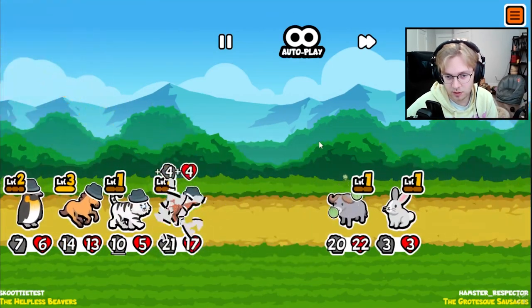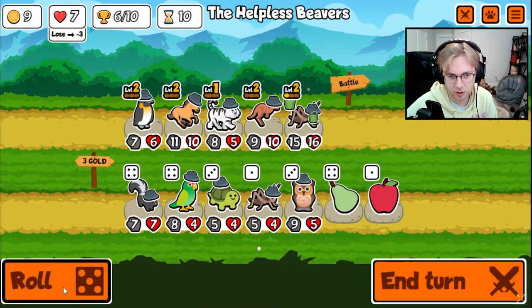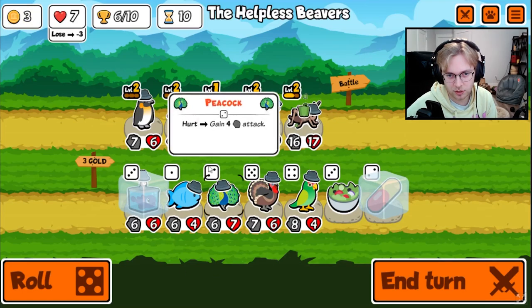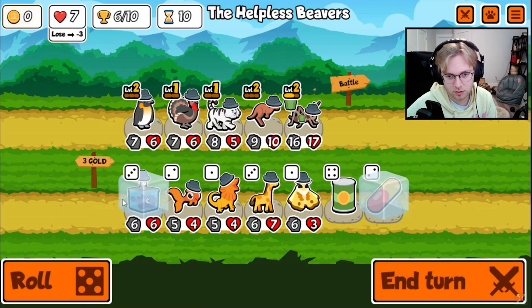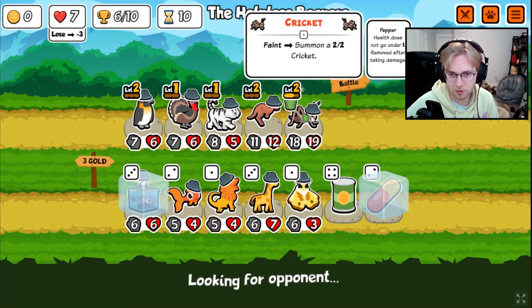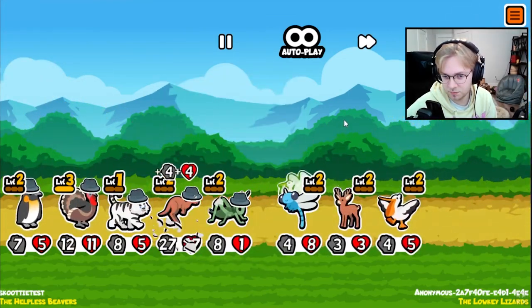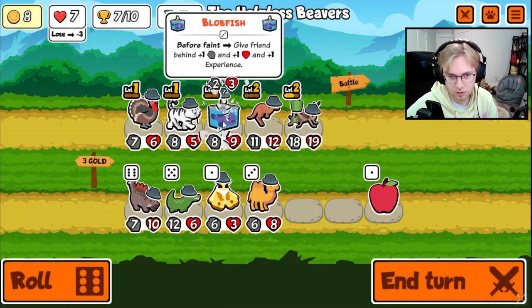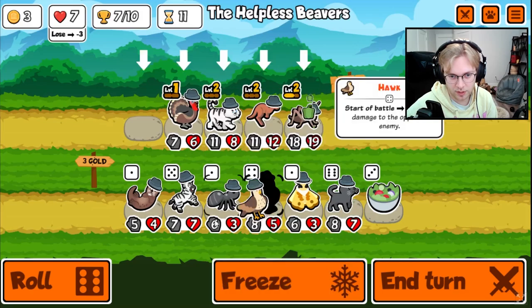That was actually pretty good for us. Where is the shark? That seems pretty good. There's a turkey, and the turkey gets level three from the white tiger. I guess it's only for the cricket though, which I guess is still something. I think we get rid of you here, peel onto the white tiger. We still want to see the shark.